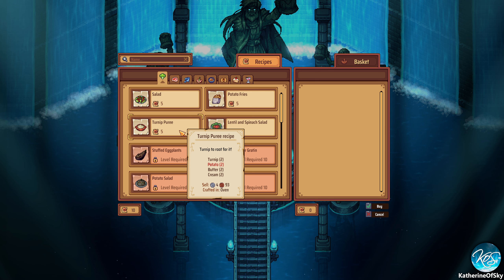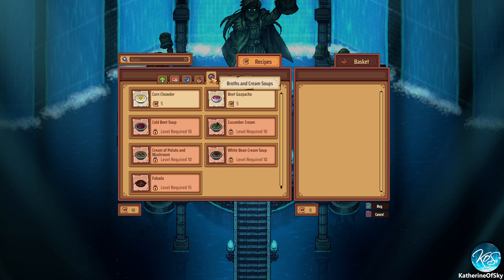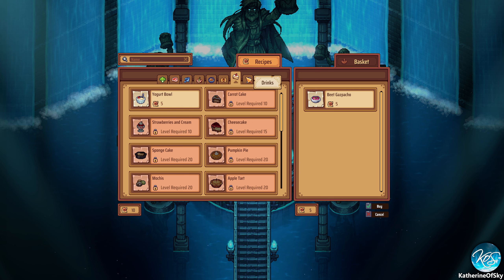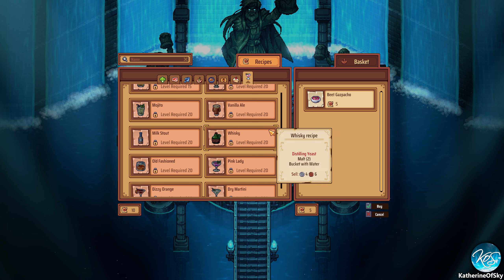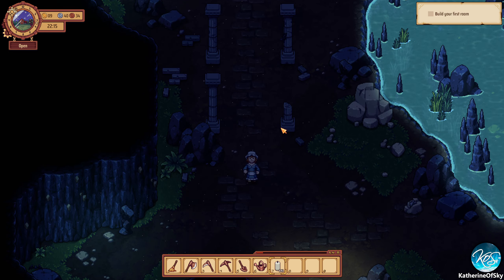Lentil and spinach salad. Tomato turnip puree — that's very high value. It needs butter and cream, of course it's high value. I'm going to have to get a barn soon with a cow because I just need so much milk. Fried fish, savory pie, one chowder, beef gazpacho — beet gazpacho. We need beets for that. Yogurt bowl — I don't really like yogurt myself. We don't have a regular wine — maybe we got the regular wine last time. Let's try the dark lager then. Let's buy these two. That means we need beets, more corn, rye, and all those things. I can't get rye to save my life — can't get seeds and can't get the finished product.